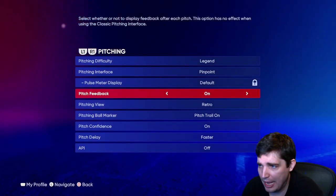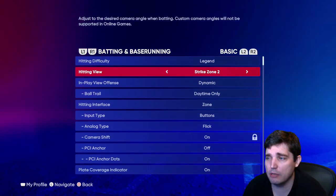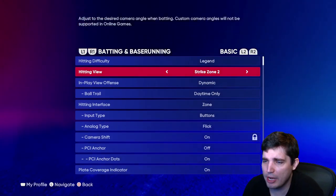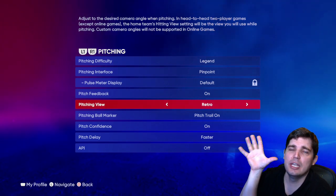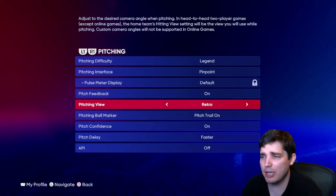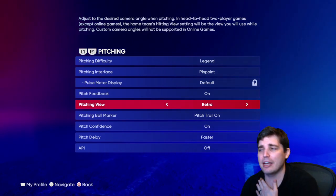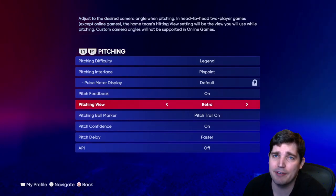Pitch feedback — yes, keep it on. Pitching view doesn't matter as much as hitting view. Hitting view matters because that's how you see the ball coming in and where it's breaking. I like retro for pitching view — it's a little more zoomed out but still from behind the plate so I can see pitches break the way a batter sees them. But you can use anything; it doesn't really have that big of an effect.